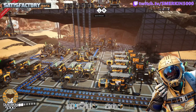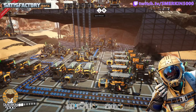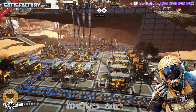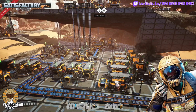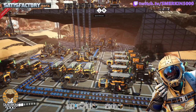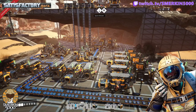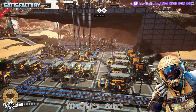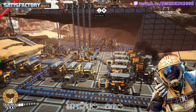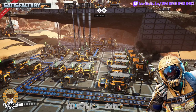I follow this concept all the way through the game. When you get to making heavy modular frames and you need modular frames, you make another modular frame production line that meets the requirements. How many heavy modular frames do you want to make? Generally, with any production line, I will make two or three machines worth of that product — for example, two blenders worth of fused modular frames. That's generally enough for the player to have available.